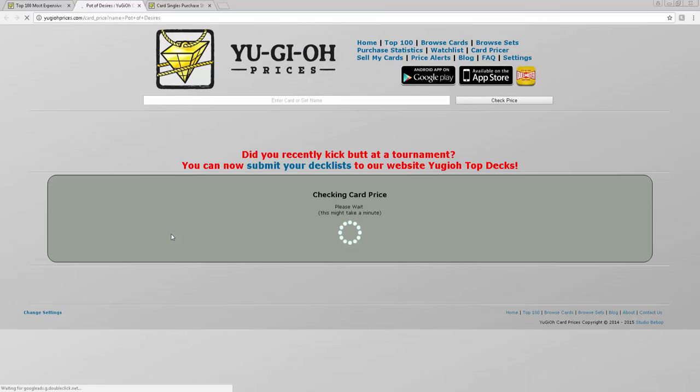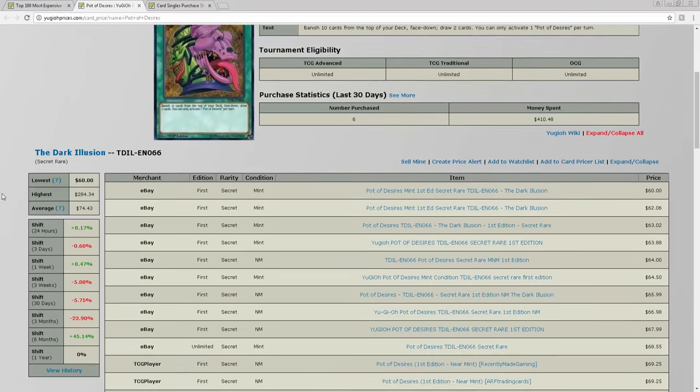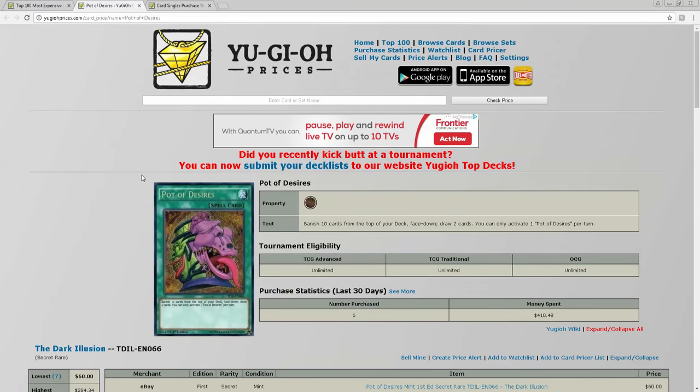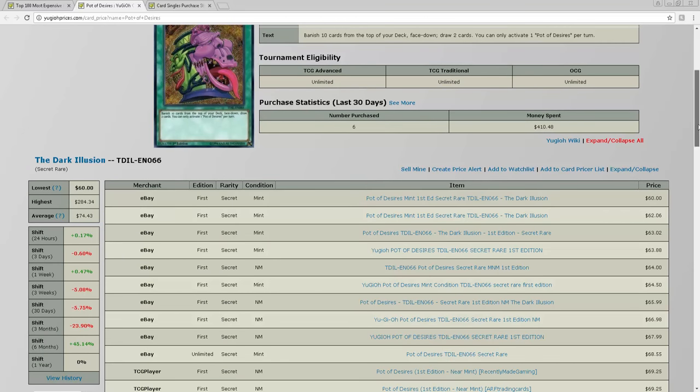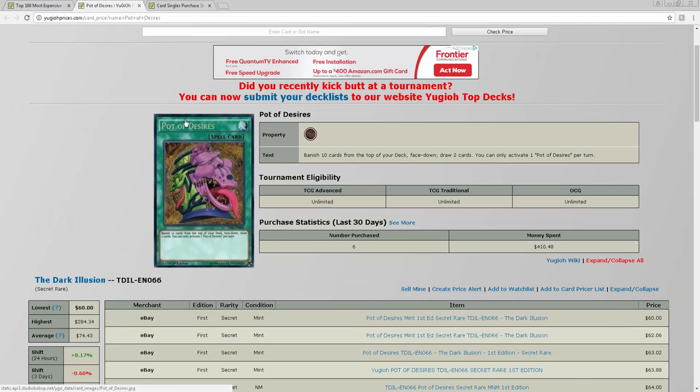Another surprising thing is Pot of Desires is going down. This is pretty much a given due to Zodiacs being the best deck — I'm 95% sure that's going to be the best deck. You do not want to Pot of Desires with Zodiac because you're in a world of hurt. It's going to 60, and they were just at 80 to 90 last month.